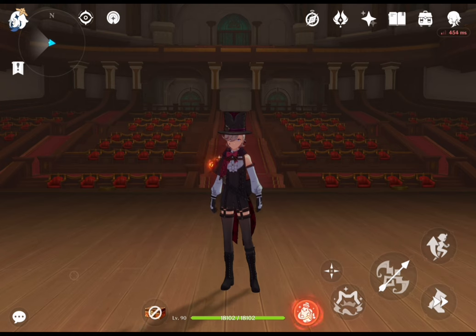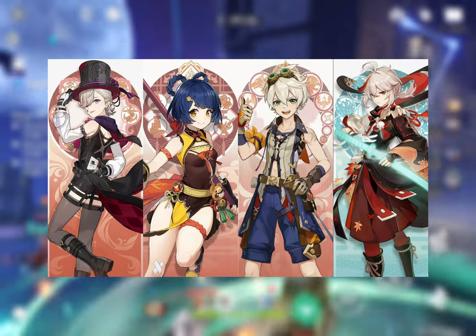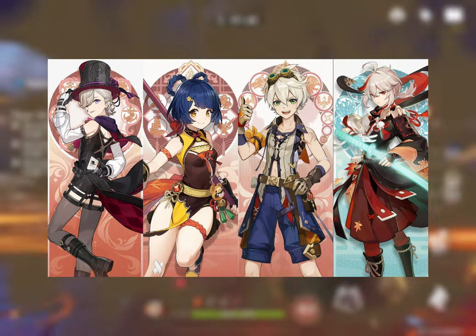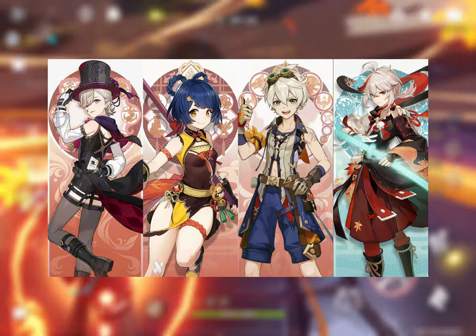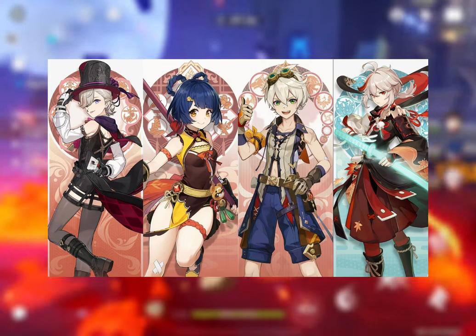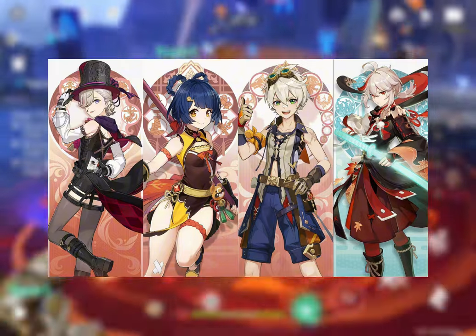Lyney isn't similar to Yoimiya as a DPS — instead of normal attack spamming, players using Lyney need to accurately aim their shots to hit enemies, so weapons that enhance charged attacks and hitting weak points are preferred. Moving to team comps: his first mono pyro team features Lyney, Xiangling, Bennett, and Kazuha. This is Lyney's strongest team comp — he serves as the main DPS, Xiangling as sub-DPS to apply pyro off-field, Bennett to buff attack and provide heals, and Kazuha to buff pyro damage and apply a debuff using Viridescent Venerer. This team also utilizes pyro resonance for increased attack.